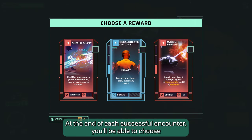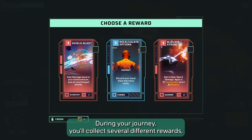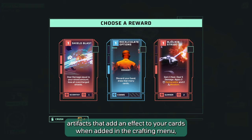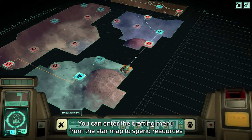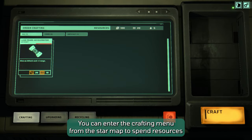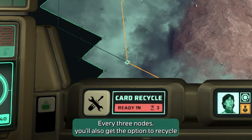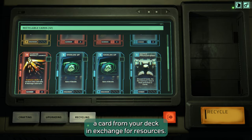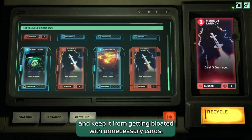At the end of each successful encounter, you'll be able to choose from different rewards. During your journey, you'll collect cards that will elevate your deck to the next level, artifacts that add an effect to your cards when added in the crafting menu, and resources to craft different card recipes. You can enter the crafting menu from the star map to spend resources for new cards and to add artifacts to cards in your deck. Every 3 nodes, you'll also get the option to recycle a card from your deck in exchange for resources — a handy way to streamline your deck and keep it from getting bloated with unnecessary cards.